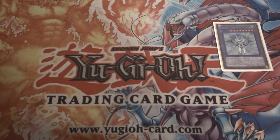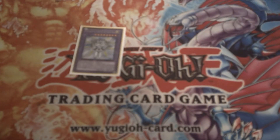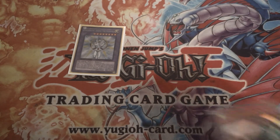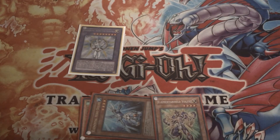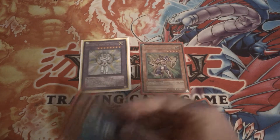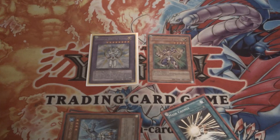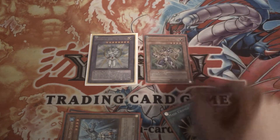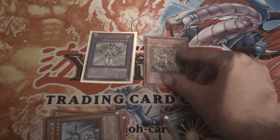Another simple play: you have your Shining out and you have the two monsters you removed for it. Say it was those. And you have a Voltic in your hand, and a Mass Change in hand as well. So obviously we're going to summon out Voltic. He brings back removed-from-play cards when he inflicts damage. If they have a monster, attack over it with Shining, unless it's in attack position and Voltic can run over it — then do that. If it's in defense or higher than Voltic, kill it with Shining, then inflict damage with Voltic to get his effect.